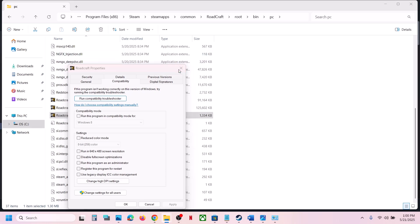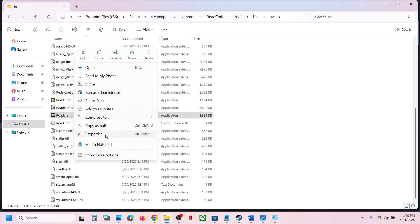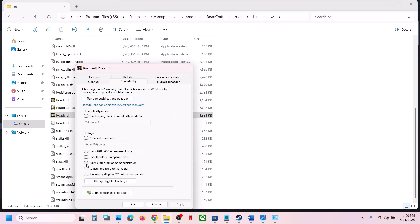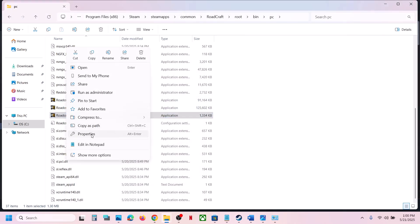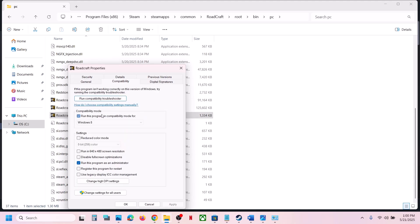Before applying any settings, try to double-click to launch the game directly from here. If that does not work, go to Properties, go to the Compatibility tab, and put a check on 'Run this program as an administrator,' hit Apply, click OK, and launch the game. If still not working, go to Properties again and select Windows 8 under compatibility mode, hit Apply, click OK, and launch the game.